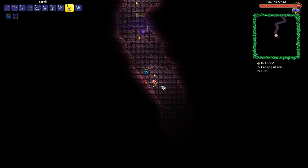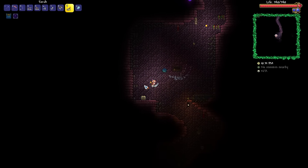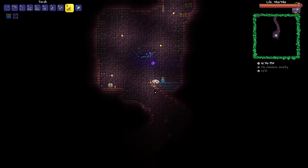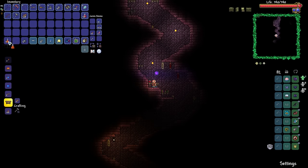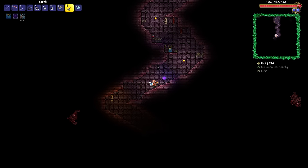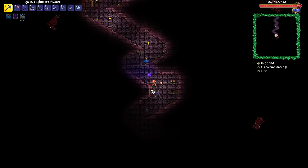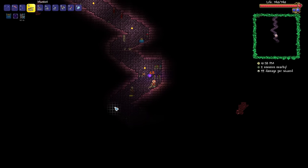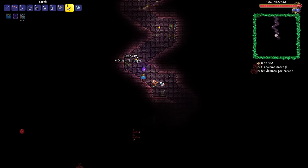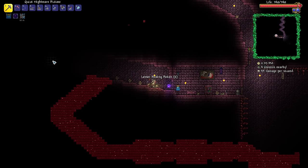A bunch of shurikens — we can use them, but they're far outdone by other things at this particular point in the game. We got ourselves a trap, we got ourselves a chest, but we don't have any keys yet so we'll have to come back to that. I'm actually going to activate a danger sense potion because it will allow me to spot all of the broken bricks — those ones where if you grapple onto or walk on them, you'll just wind up getting absolutely ruined. Look at all those broken cracked-up bricks right there.